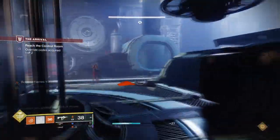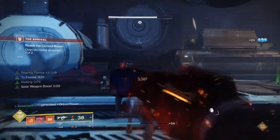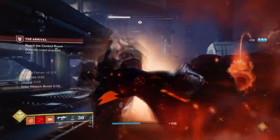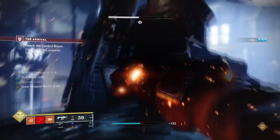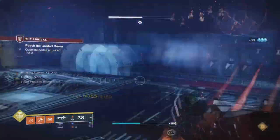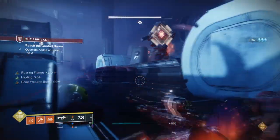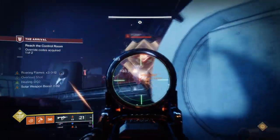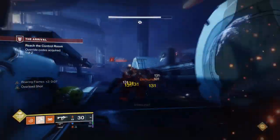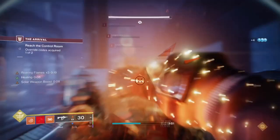For Strength, we have ours at 70. I tested the build quite a bit to see if additional mods were needed or if we could rely on the subclass alone. Overall I found that simply having the right aspects and fragments is all you need to make the build work — no additional melee mods, strength mods, or even Monte Carlo will be needed. This means your weapons can be whatever you see fit, and your mods only need to be elemental wells. This leaves space to invest into Intellect, Recovery, or Discipline, and 70 Strength is more than enough.